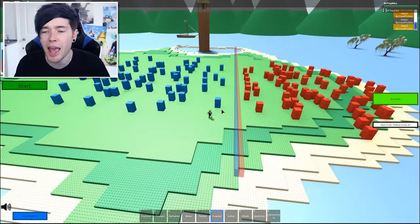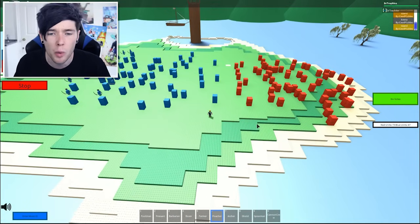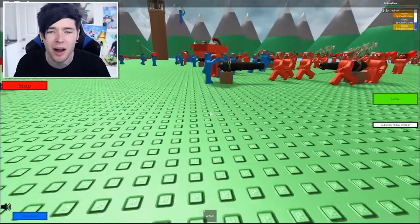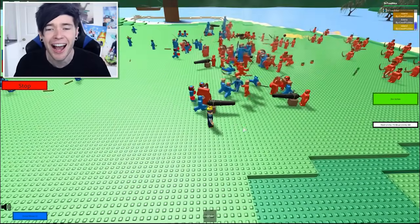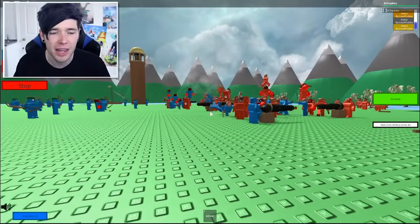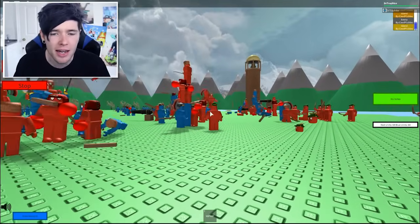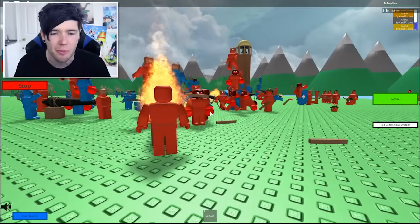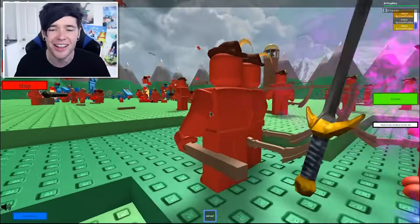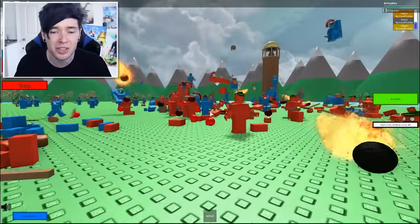Here we go — are you ready for this epic fight to start? Each one of these boxes is a unit. Who is going to win — red or blue? In they come. Oh my goodness, look at this! There's people flying through the air, there's people taking each other out. The archers are staying over there, which is very wise indeed. I need to try and not get killed. I can take them down too — slice! I can help out the blue team. Look at this destruction — people are flying in the air, there's a head up there for some reason.